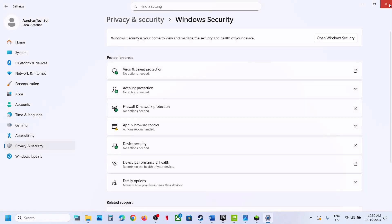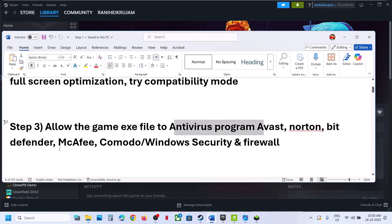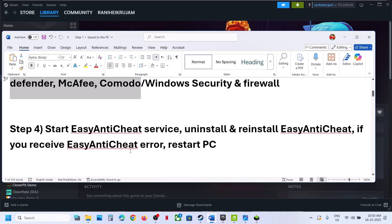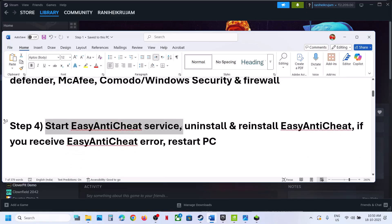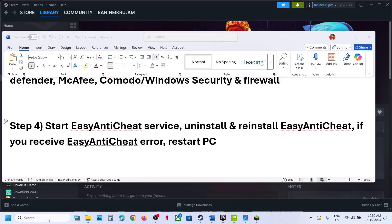Do the same thing if you have any third-party antivirus like Avast, Norton, Bitdefender — whichever antivirus program you have — allow all the exe files and then relaunch the game. The next step is to start the Easy Anti-Cheat service. Type in 'services' in the Windows search box and then click on services.